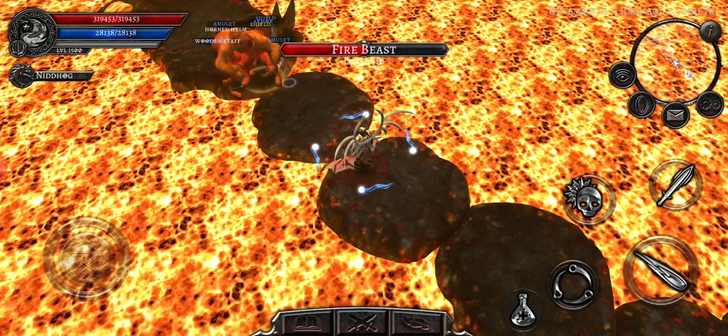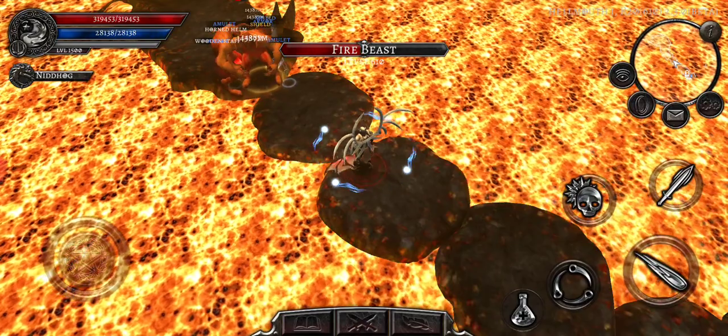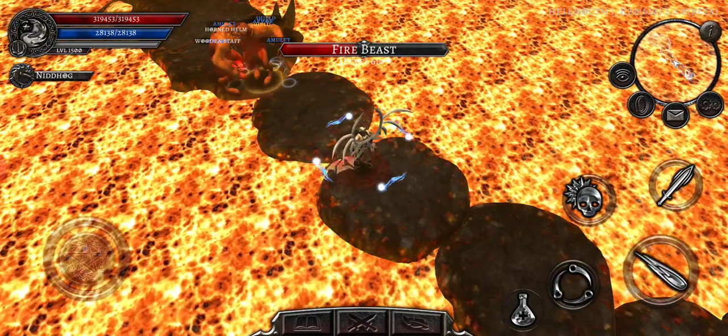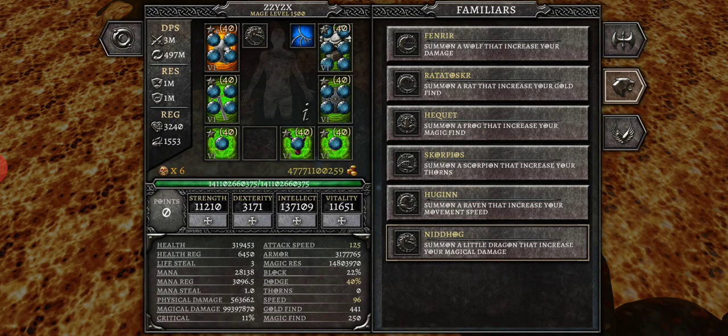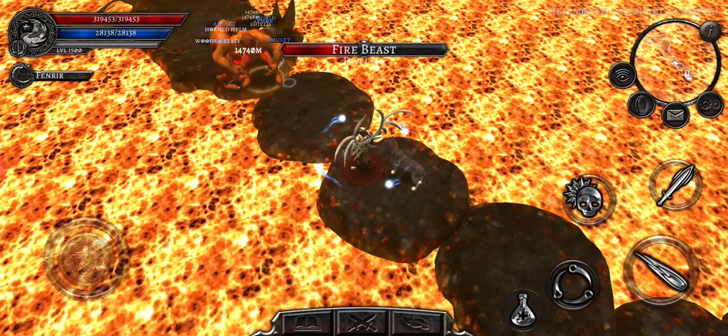I've got Puff in right now. I'm gonna hit with a magic missile and it is hitting for 14.3 billion. Okay, now let's put in Humper — 14.7 billion.